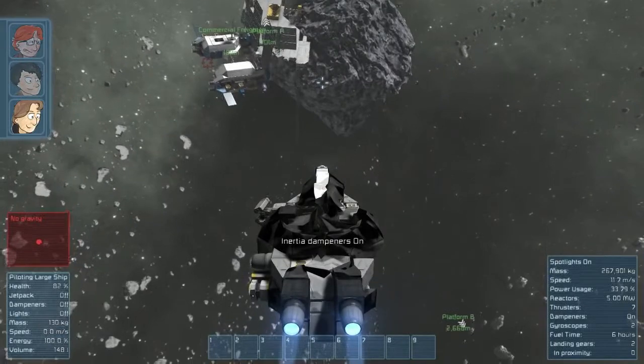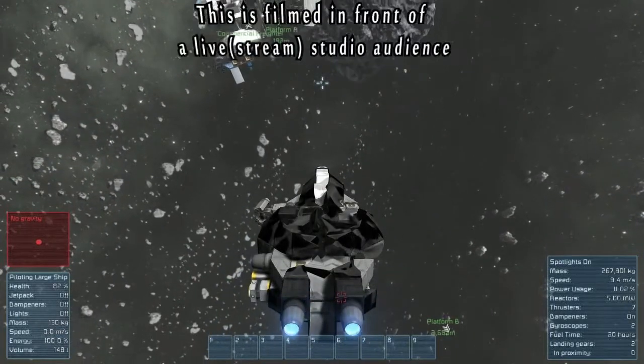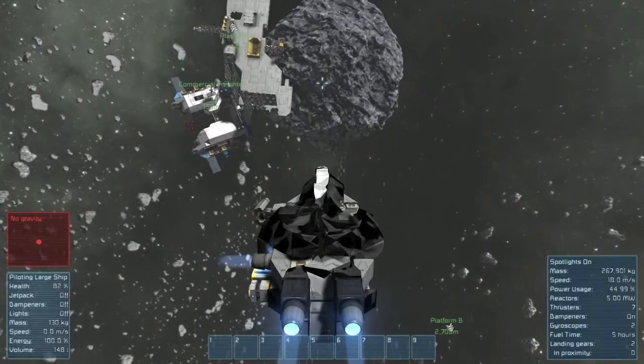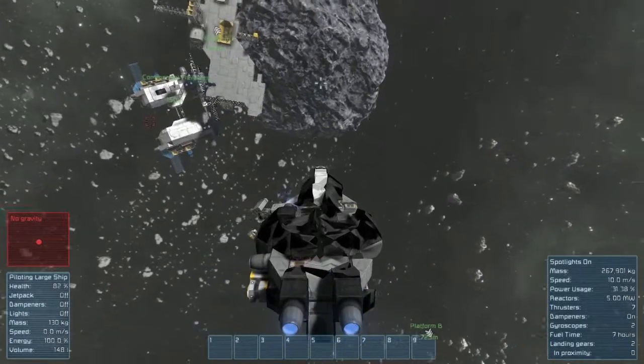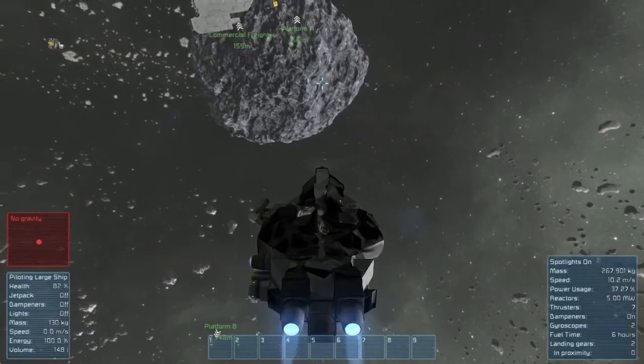Apparently I can't inertially damp anymore. Is it the jetpack or the ship? The ship. I took out some of your forward thrusters — slightly. What I'm going to do is park it. The question is where? On the asteroid.